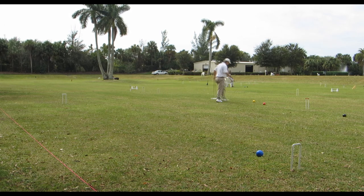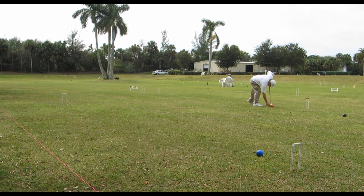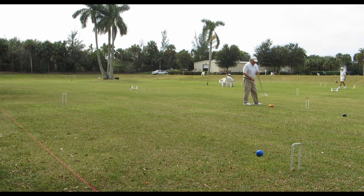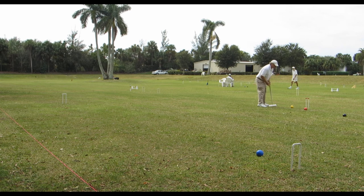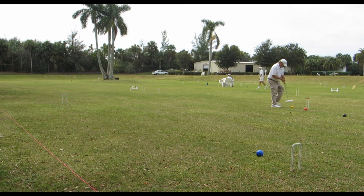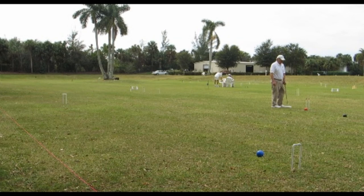Yellow will now hit Red and make wicket four right there in the middle. This is just a wonderful way to make lots of wickets, and it really is a great play to work on, whether you're playing casual croquet in the backyard or in tournament play. These breaks come up quite a bit. So there you see four wickets were made. If the turn was going to continue, Yellow would just keep making every wicket it wishes until it gets to the end. That's the four-ball break.